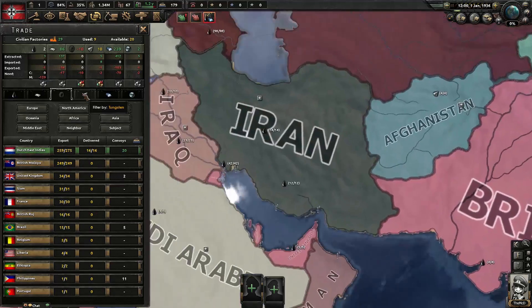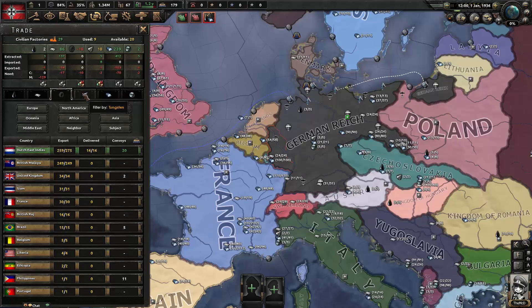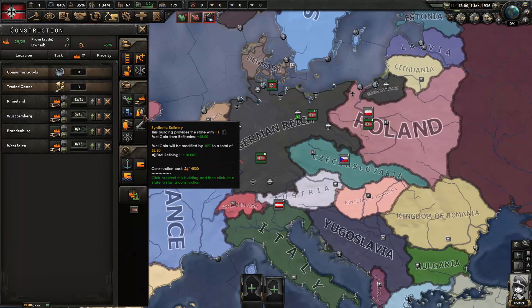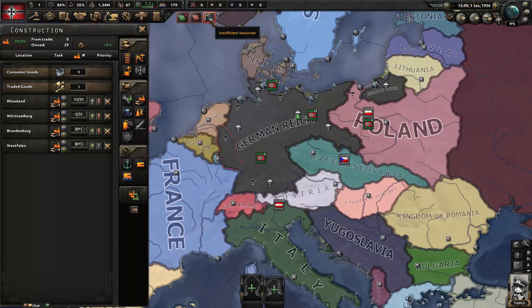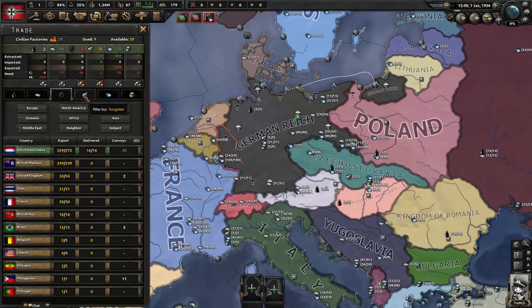It does feel like a bad idea to depend on rubber from somewhere we're going to attack eventually — but right now we don't care, we can solve that problem later. There's an alternative: in the construction menu there's a building called Synthetic Refineries — the building with the oil drop icon — which produces fuel and rubber, producing more as we improve technology. Right now we just buy it because our industry isn't built up enough yet.